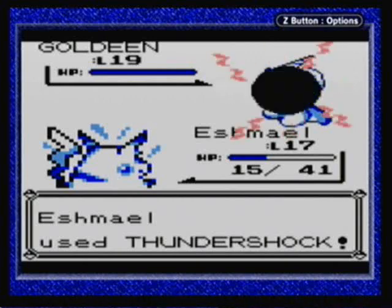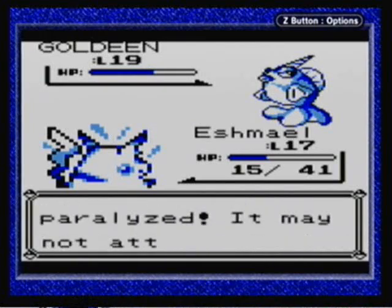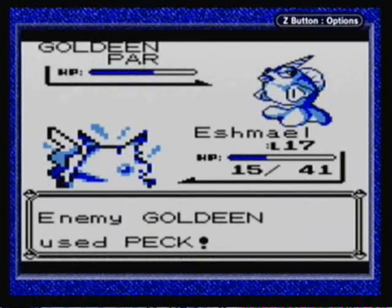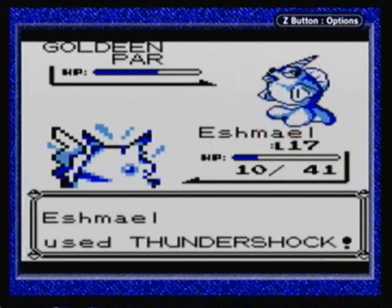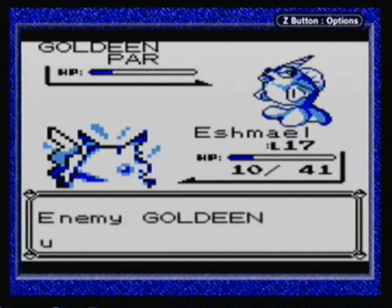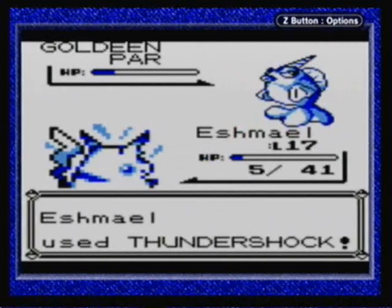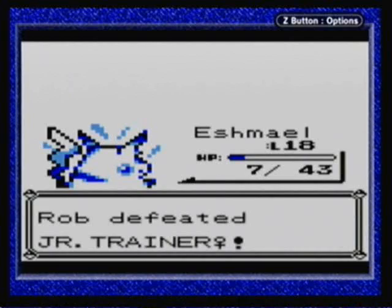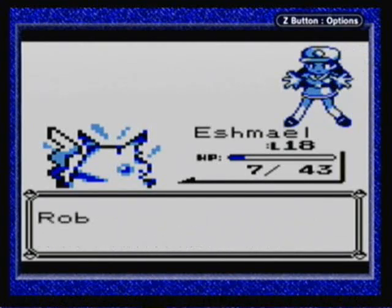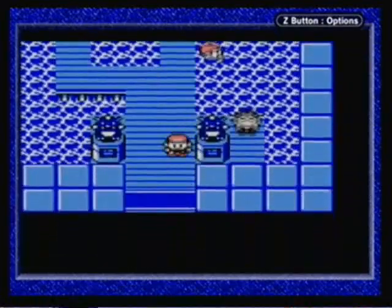Alright! Paralysis. Nice. It used Peck — I don't know why it would use Peck, Peck is a flying move. Well, that's kind of stupid. I thought I was going to switch it to Tacks but now I decide to keep using Peck for some reason. But that takes Eshmael up to level 18, which will put him in a better position to fight the gym leader. But I'm going to go back and heal really quickly, just to make sure all of my Pokemon are in tip-top shape for this next part.